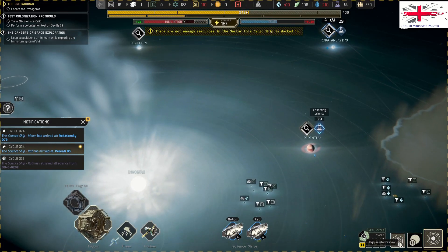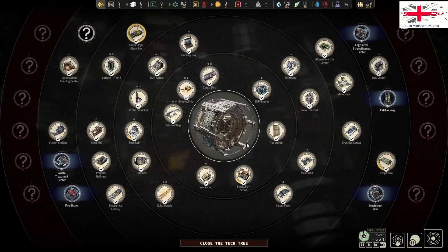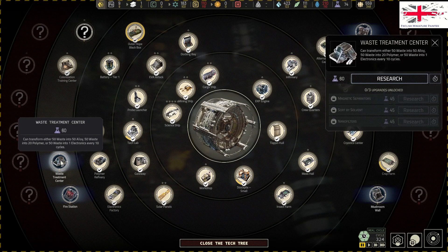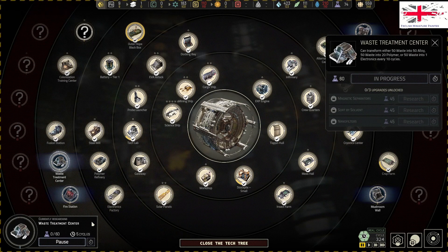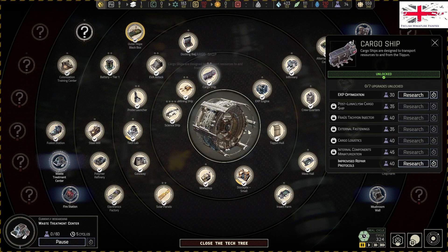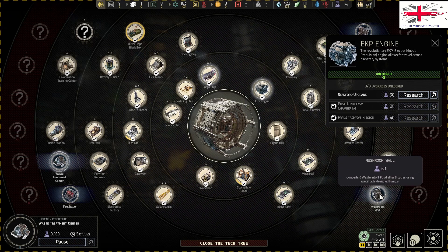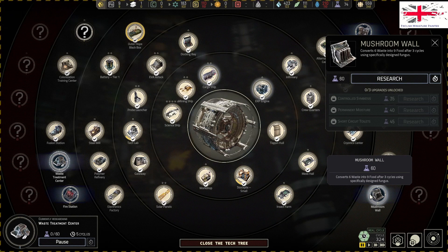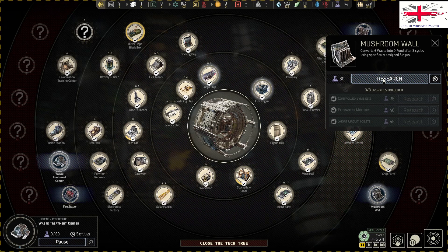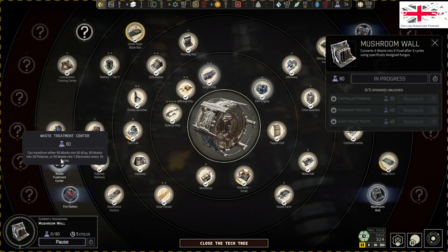Let's set up temporary infrastructure to support exploration. We are still collecting all that lovely science which is nicely adding on. We could go for the waste center, which is probably a good idea because we can have a waste protocol soon. What do we want to do - make our engine better or go for mushroom walls, which construct nine waste into nine food? We could be a proper waste management operation.